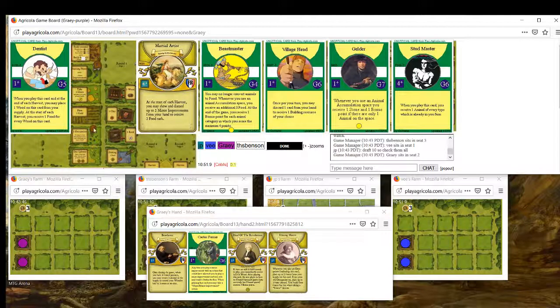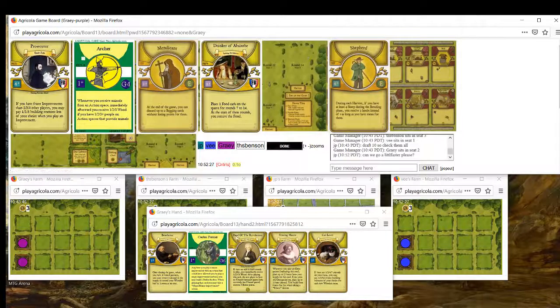Dentist is fine, Martial Artist and Village Head aren't super strong in a draft 10. We wheel Catlover - easy pick. We're in excellent shape right now. Catlover makes Benefactor slightly worse because we can already build multiple rooms and we have to return an animal, which makes Catlover a little worse too, but there's such synergy between the two since they both want you to fence very early, that Catlover is definitely the pick.